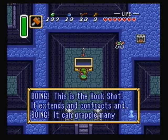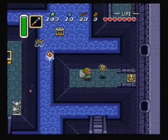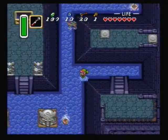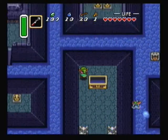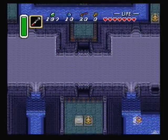This is the hookshot — it extends and contracts and can grapple many things. How do they figure a chain makes a boing sound anyway? Whatever though. In the Zelda universe a rock makes a boing noise according to Ocarina of Time and many other Zeldas.